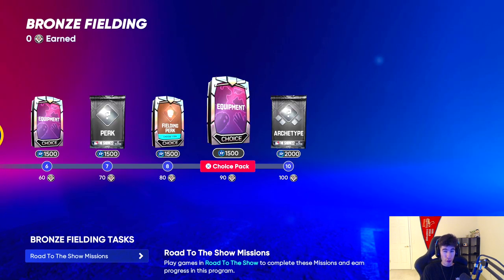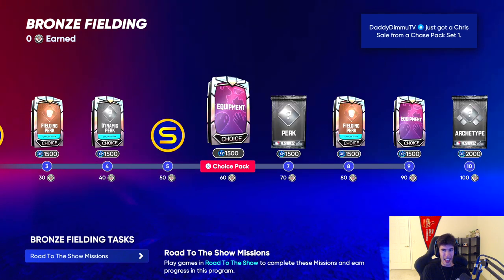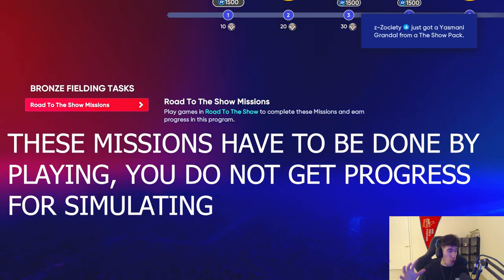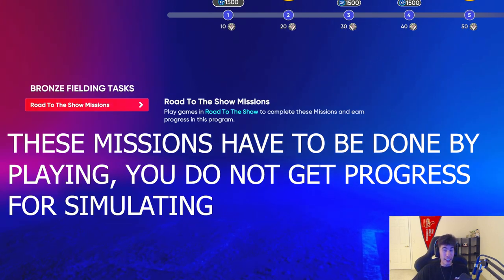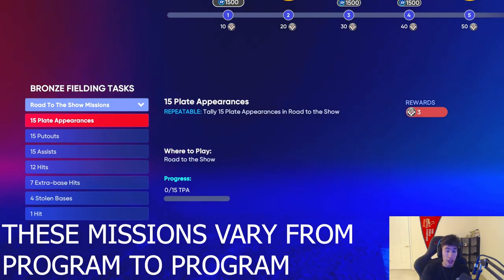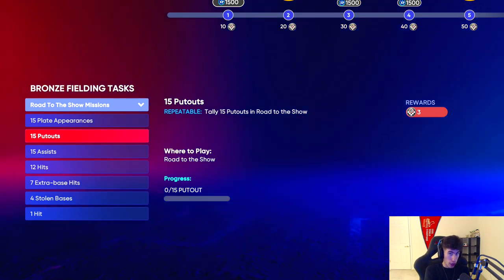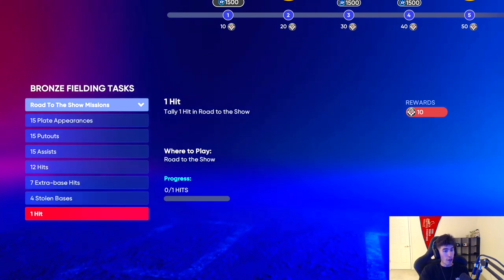To actually get those program points, go down to the missions — it's all in Road to the Show. Last year they had Road to the Show and Diamond Dynasty; this year it is only Road to the Show. They said the missions should feel more natural this year. Here's what the missions look like: every 15 plate appearances you get 3 program points, every 15 put outs you get 3, every 15 assists you get 3, every 12 hits you get 3. All of them are repeatable. And there's a funny one — your very first hit gives you 10 program points right away.